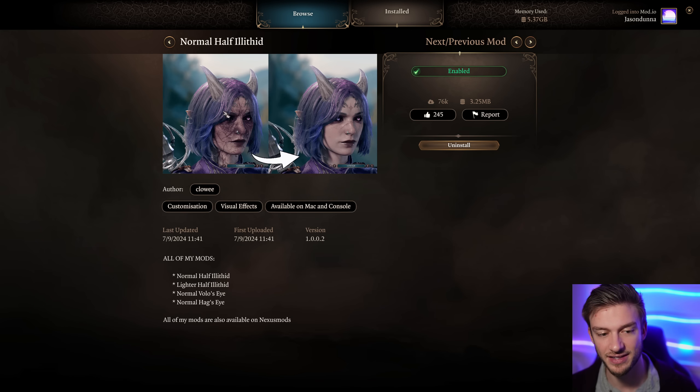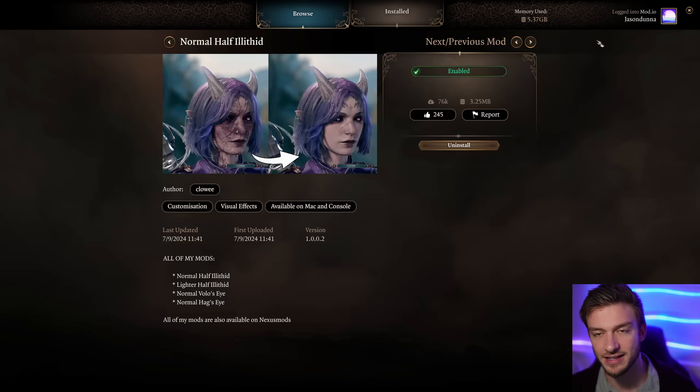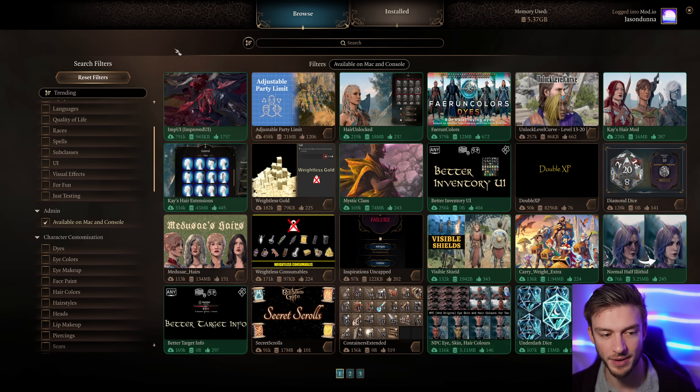We also got Normal Halfillithid - I know a lot of people love that, because who wants to look like that? There's also Normal Volo's Eye and Normal Hag Eye, so you've got a few different options there for normalizing some of the more unusual cosmetic effects.